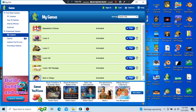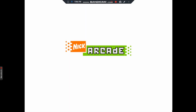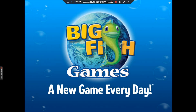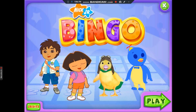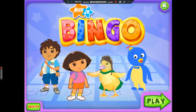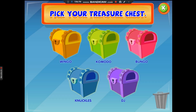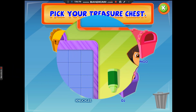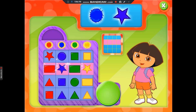Junior Bingo! Play! Pick your treasure chest. Drag your treasure chest here if you want to start over. When a color and shape are called, see if it appears on your card. If it does, click on it to mark it off. When you've colored in a line, you've got bingo!